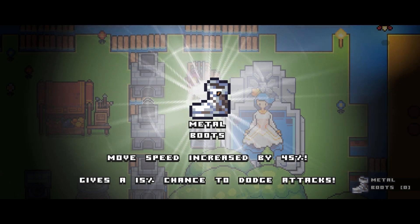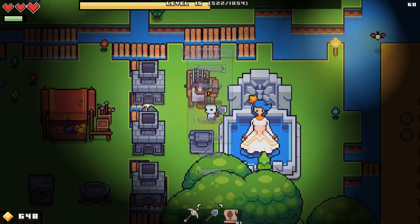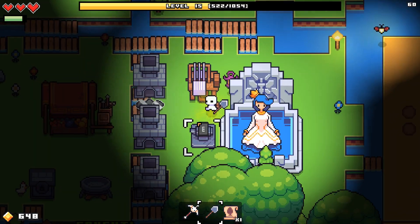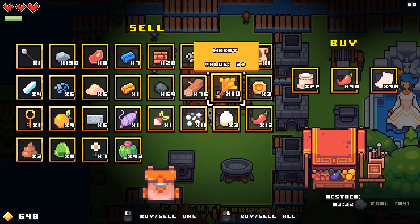Metal boots! 45% movement speed increase. Damn. Master boots — can't do that. We gotta go get the nightshade on the other side.